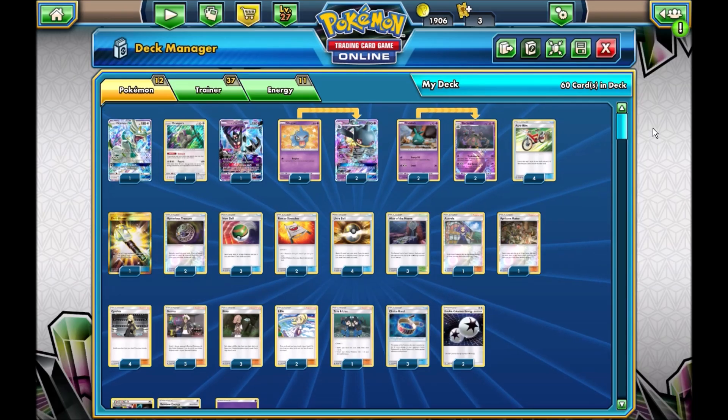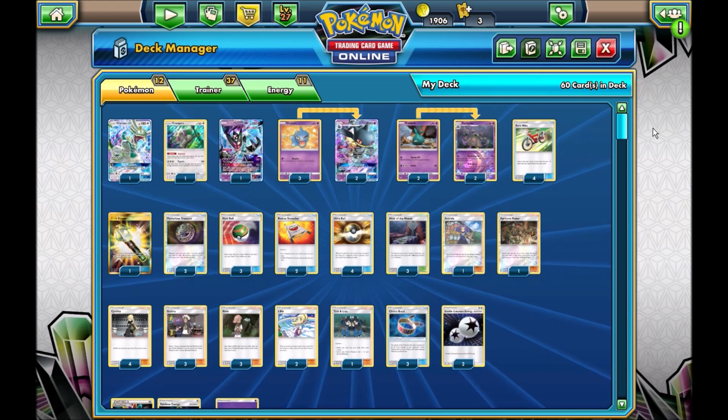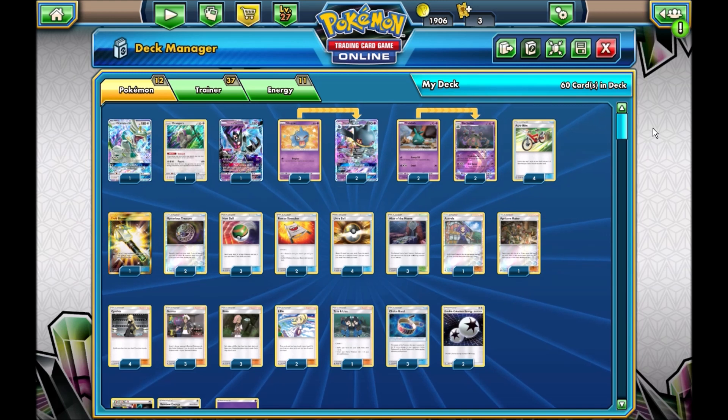So overall, this deck is pretty great. You can do some pretty amazing Drampa Altar of the Moon Shady Move plays. Dawn Wings Necrozma is good to wall. Although this deck does struggle sometimes against Zoroark.